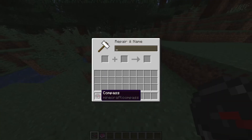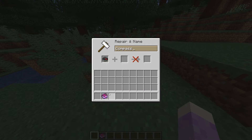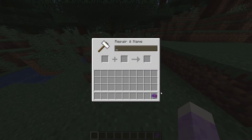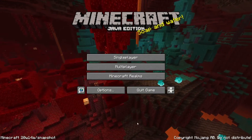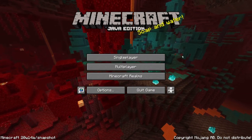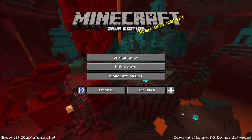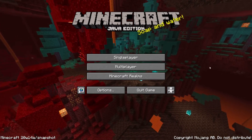Now, the compass can be enchanted with the Curse of Vanishing. In this snapshot they also changed the background of the title screen, and now it shows the nether.